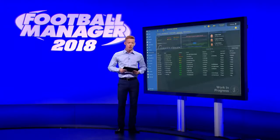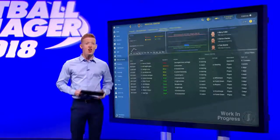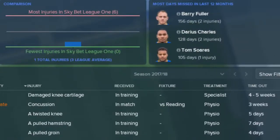Let's move on to the injuries panel. This screen lists details on every injury your squad has picked up over the season and the last campaign. It includes severity, the treatment option that was used on the player, and how long the player was sidelined for. At the top of the screen you'll be able to see a comparison of your current injury situation compared to the league average, as well as a graph showing a year-on-year comparison of the number of injuries your squad have sustained. In the top right there's also a snapshot of which players have missed the most action over the past 12 months.